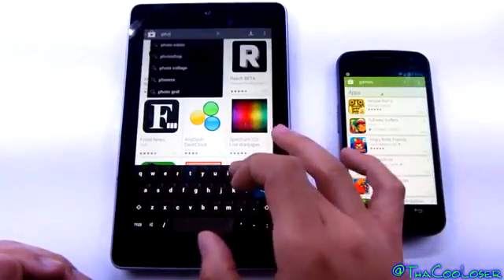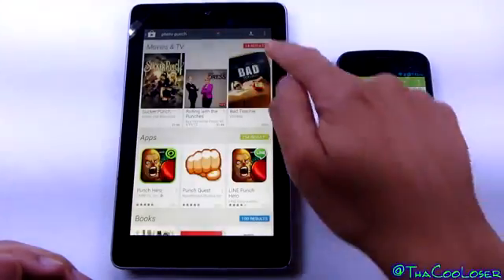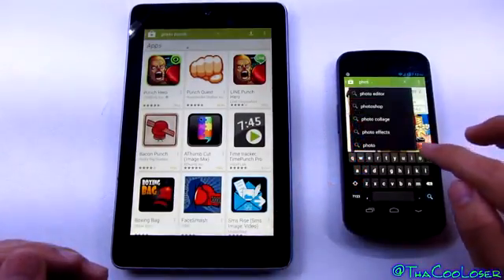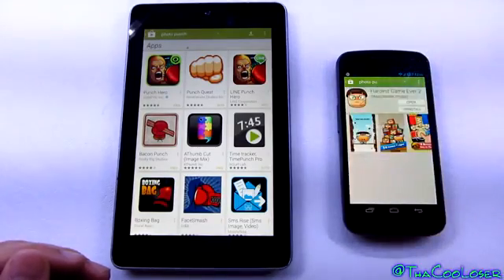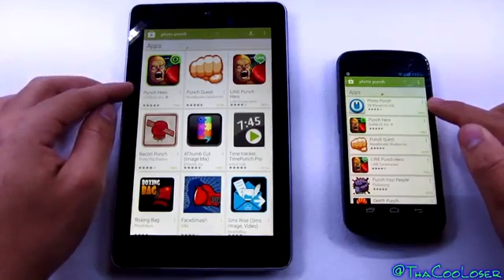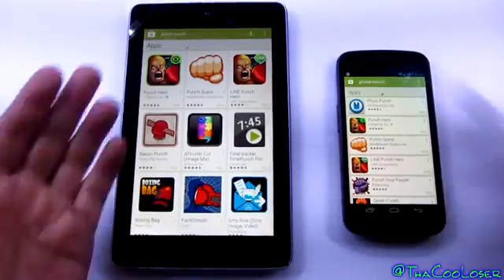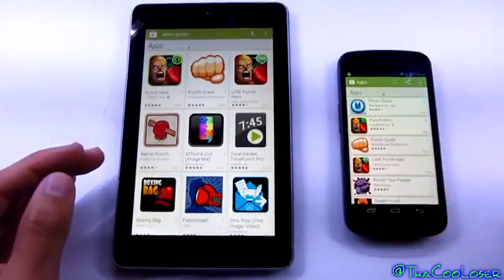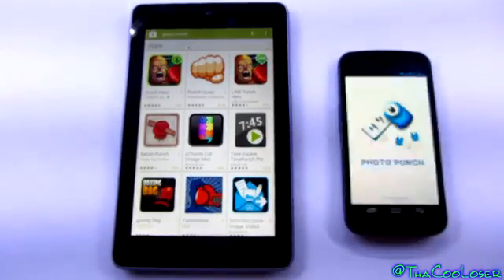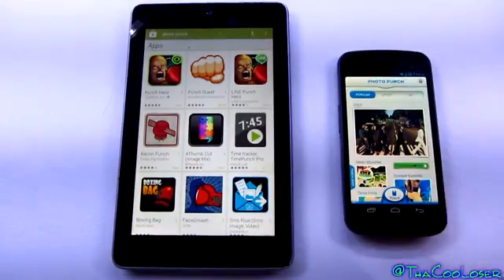Let me search for an application I know does not work on this tablet — Photo Punch. Let's go into the apps and search for Photo Punch. You can see Photo Punch does come up on the phone, but it's not available on the tablet because it's incompatible. So open up Photo Punch on the phone, press install, press accept, and here we have Photo Punch. Let's launch it. As you can see, it works and we're able to use it.